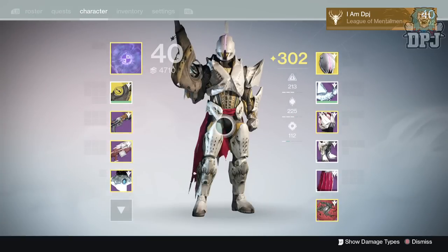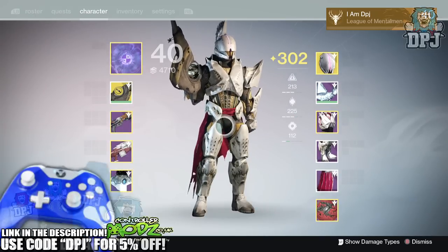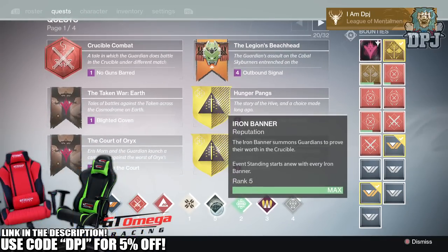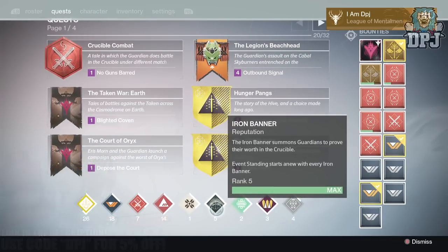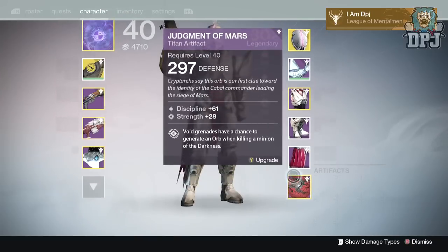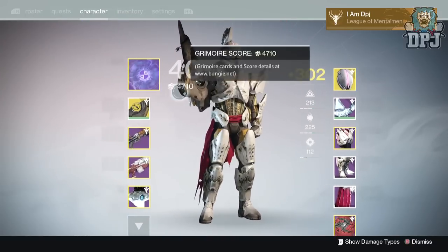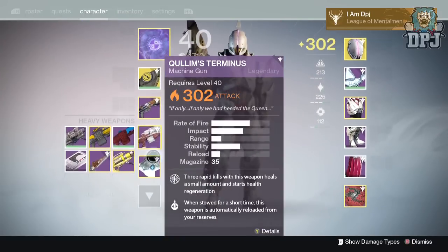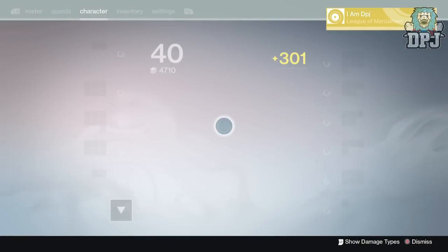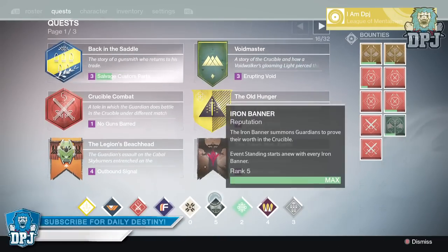What's going on guys, it's your boy DPJ here with another Destiny video. Today we'll be going through all my Iron Banner loot drops. Iron Banner has officially finished and I grinded the hell out of it. I originally just wanted to get to rank five because I wanted that pulse rifle — Lord Saladin was offering the No Winds Mercy, which is a great weapon I have reviewed, with a link in the video description.